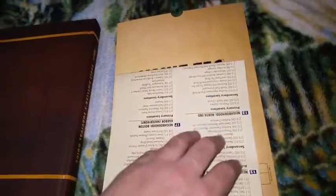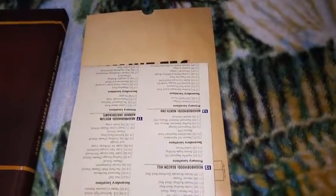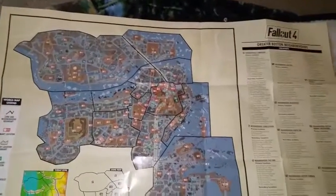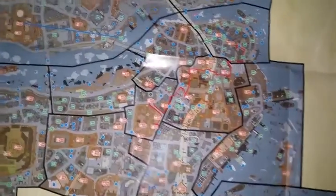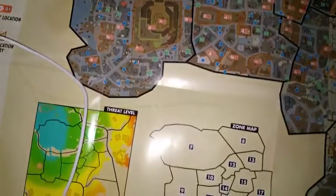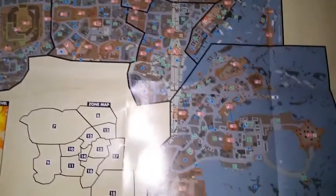What comes inside is even more amazing. Here's one side of the poster — the Greater Boston Neighborhoods full map. It shows primary locations, secondary locations, points of interest, underground links, workshops, freedom trails — everything. It's a really detailed map.